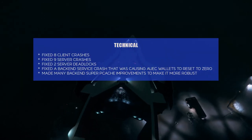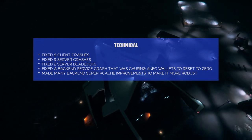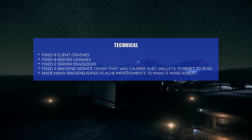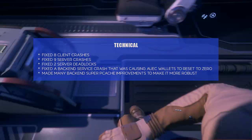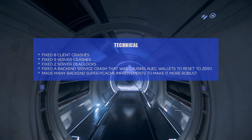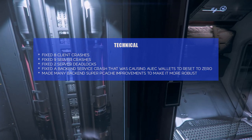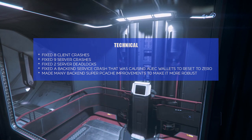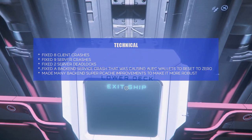And lastly the technical section of the patch notes. I didn't get a lot out of it — it actually reads a lot like my reports at work, and I'm a developer by trade. Fixed 8 client crashes, fixed 9 server crashes, fixed 2 server deadlocks. Fixed a backend server service crash that was causing AUEC wallets to reset to zero — I've been there, I've had that happen to me. Made many backend super-peak cache improvements to make it more robust. Very generic — basically 'I did a lot of work.' Maybe some comments can tell me what it means, but it doesn't help with my gameplay.